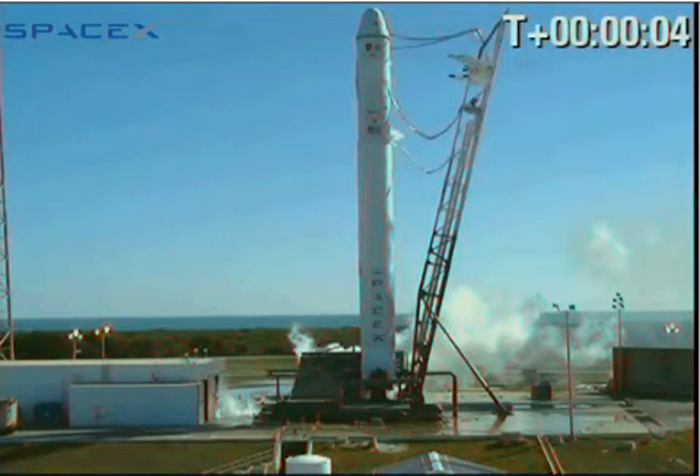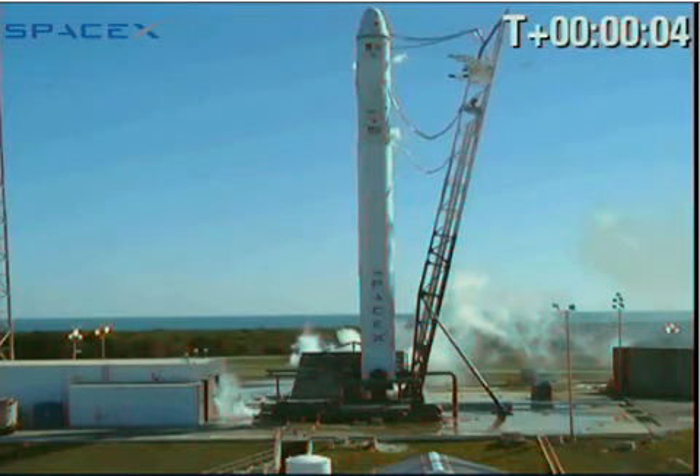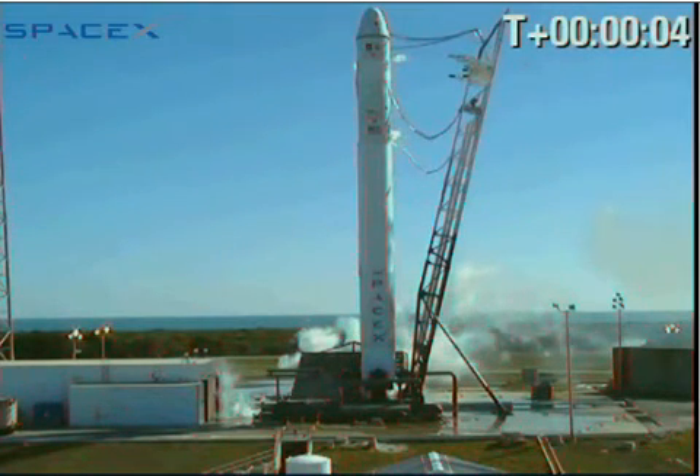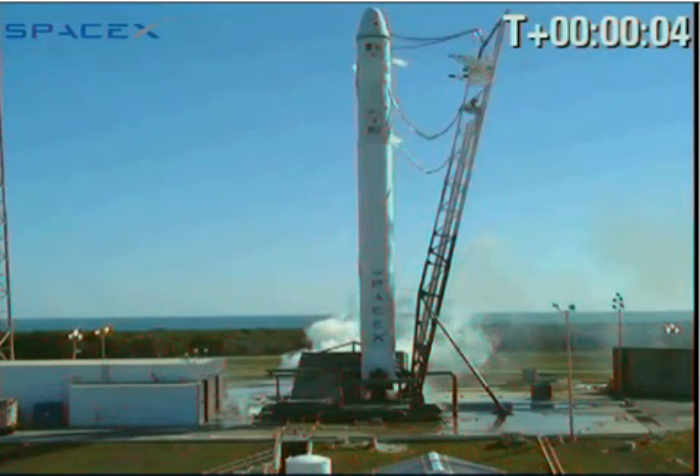VC set S-1 TBC mode to manual and open the S-1 fuel vent now. First stage manual, fuel vent open. Prop, report when ready to vent S-1 lock tank. Prop is ready. VC open lock tank vent. Open.